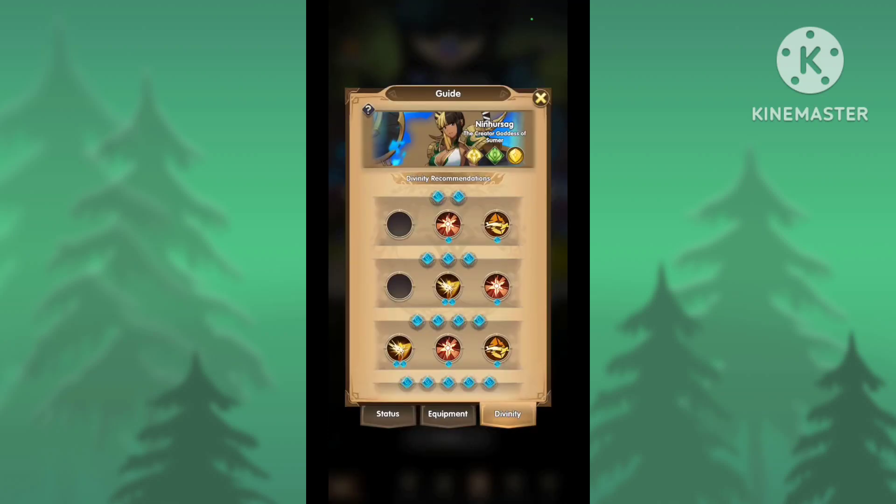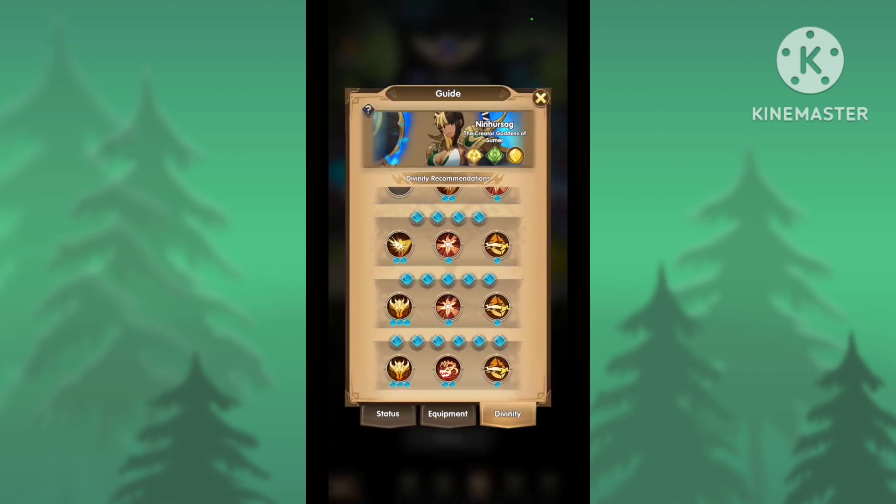Here are her Divinity skill recommendations. For the most part it looks fine — I would just switch out Sunder with Corrosion, since Corrosion can apply to more situations than Sunder. The last part of the Divinity node recommendations: it's correct to have Wrath, Corrosion, and Eterna. That's actually what I was going to recommend for a PvE Divinity setup.